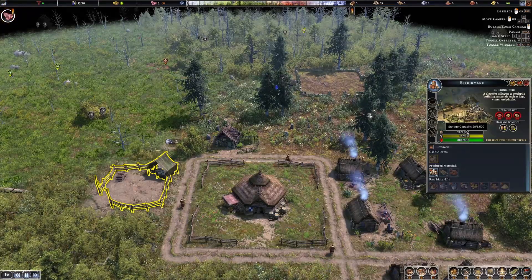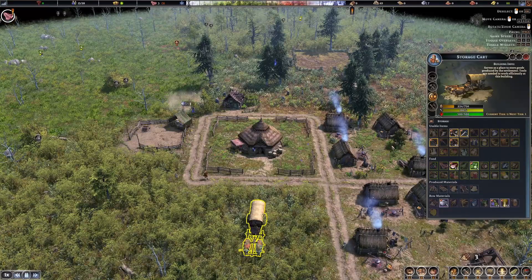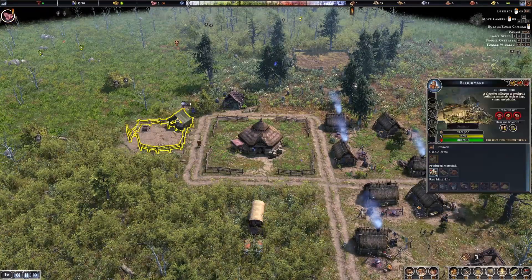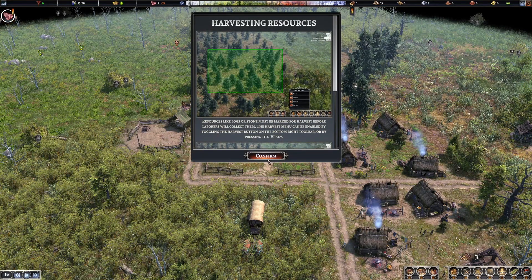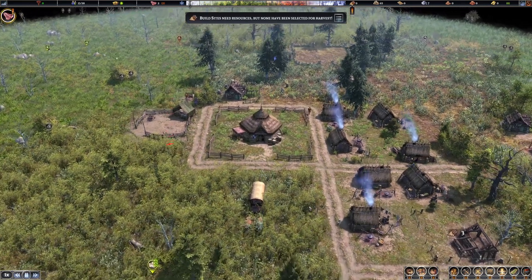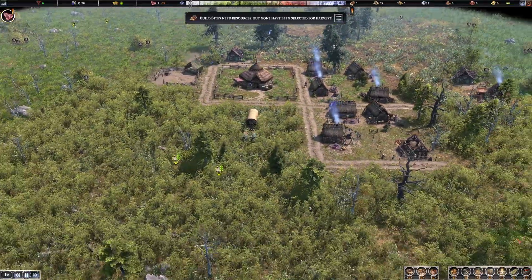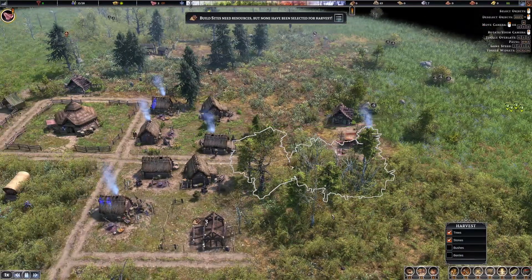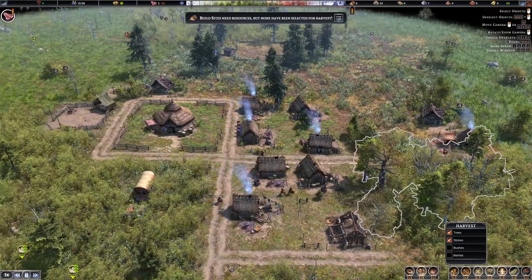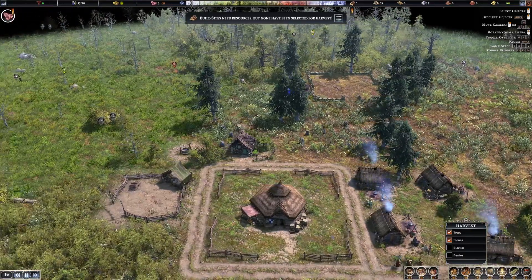The stockyard has about double the capacity of the wagon — the wagon has 750, the stockyard has 1500. But the stockyard doesn't really hold everything; it's really just holding raw materials and a few other things like bricks, wood planks, and firewood. Early game you're harvesting pretty much non-stop, so that's what we'll do — we shall continue harvesting.